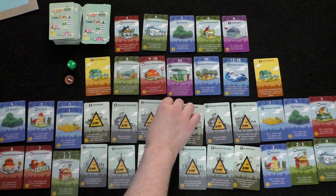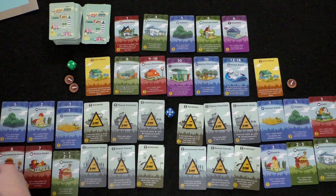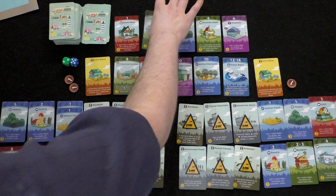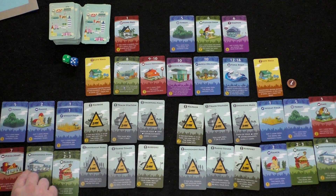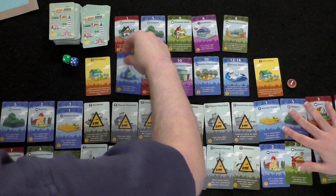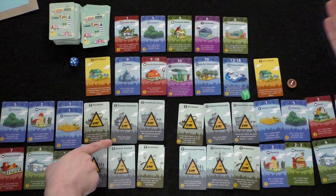Player two rolls a five — both forest owners collect one coin each. Player two buys a convenience store for two coins to double down on the four. The market now has many high-number cards: eights, nines, tens, twelves, and fourteens. Player two notes that to roll two dice, you need to build the train station for four coins. Both players are planning ahead but currently constrained to one die.